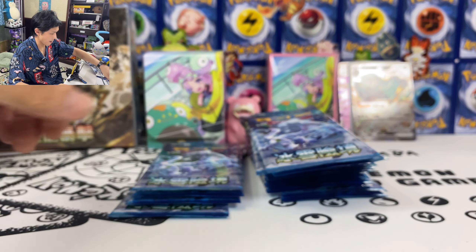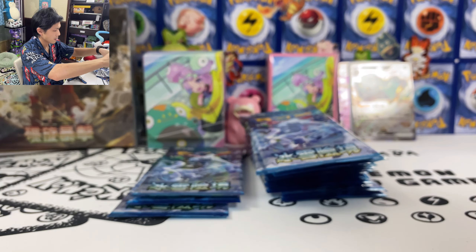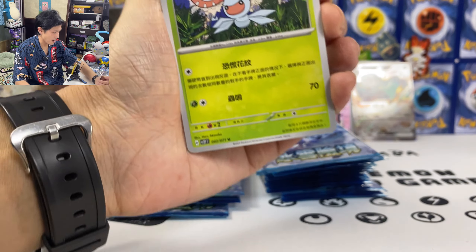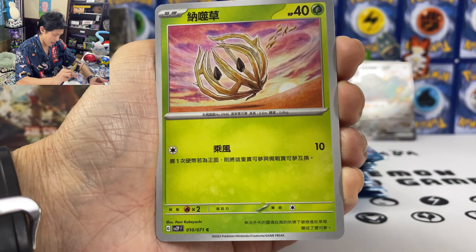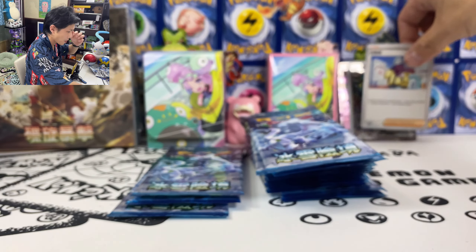That's the last card — non-holo card. Give me SAR. I still haven't pulled a single SAR from this set. Why are they so hard to pull? Love Disc, Mankey, Bramblin. We got Grusha — a non-waifu card.